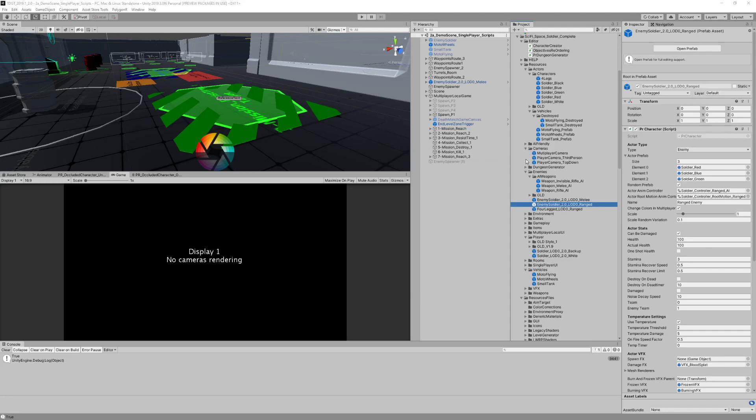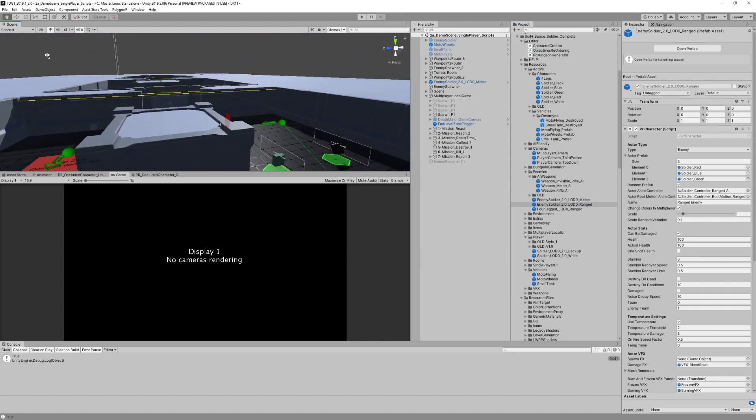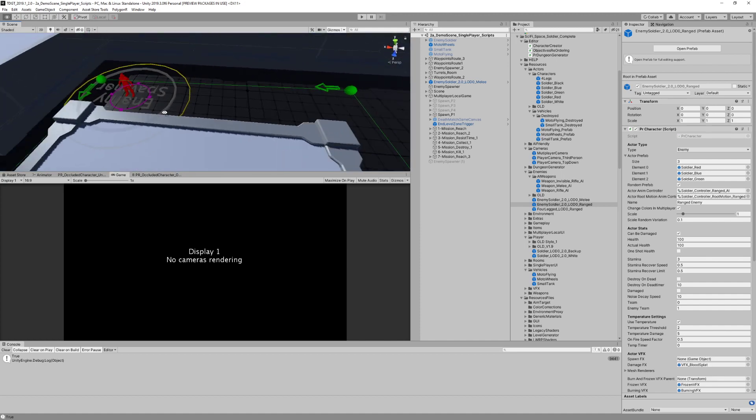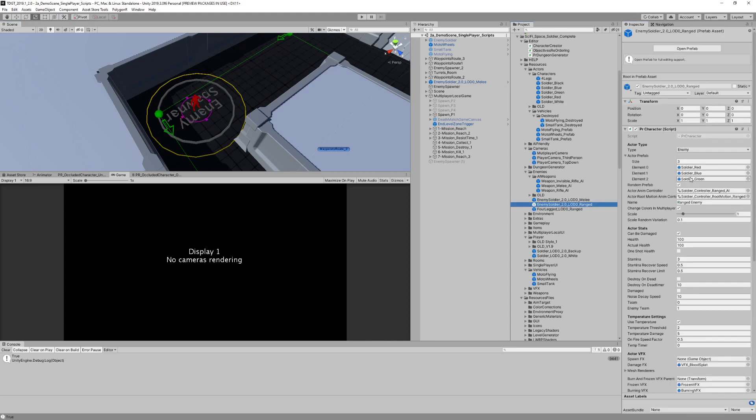There's a small feature I added that I was talking about with the player structure — this new possibility of having more than one prefab for our characters. So we go to a spawner — this is going to spawn this character, but this character can have different visuals and behave the same way.